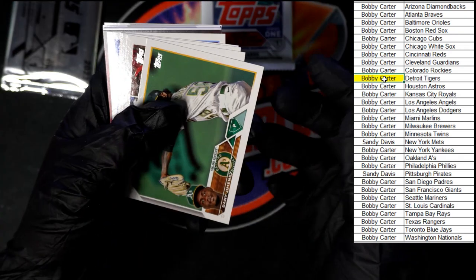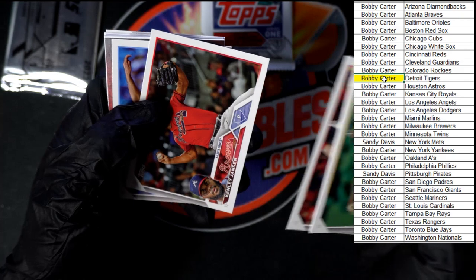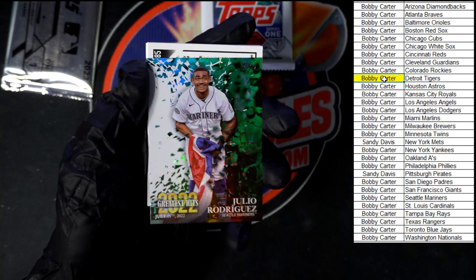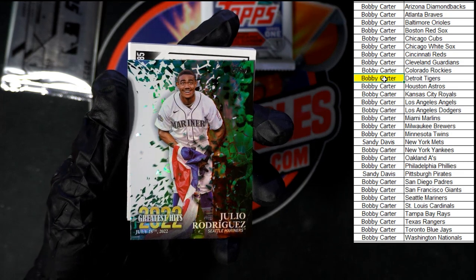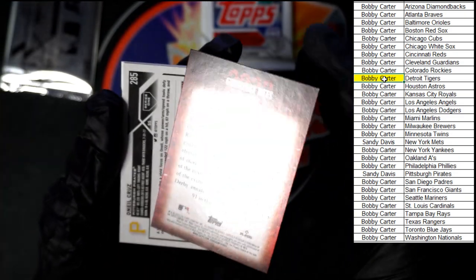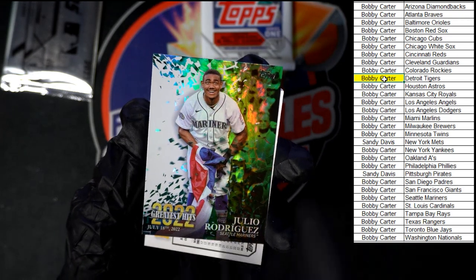Let's roll through here. Imanez, those guys, Hoskins, Jansen, Kikuchi. Oh, greatest hits — Julio Rodriguez, very nice. Look at that. They were saying auto earlier, but that's pretty sharp in itself. Going to Bobby C. That green looks so good against the gold.